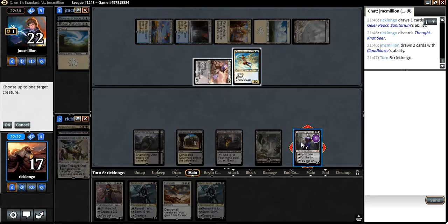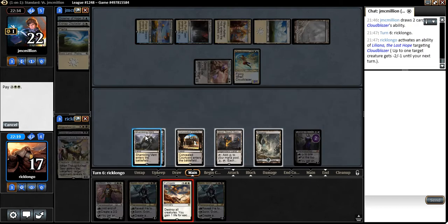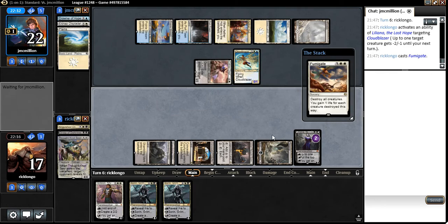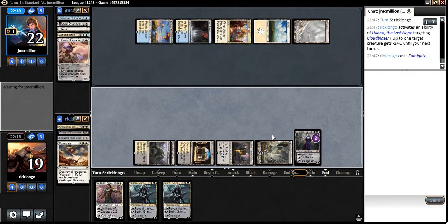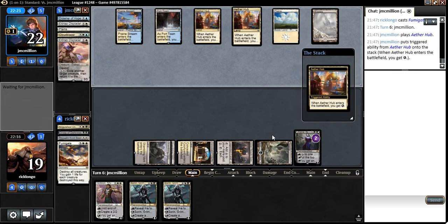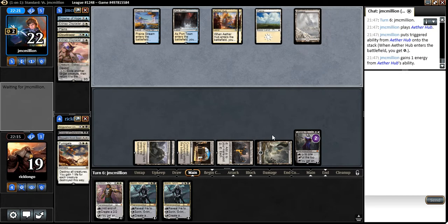Alright, now the Sorin. Let's play a Fumigate — one, two, three, four, five. So our Liliana is safe for the time being, and next turn we get to play either a Gideon or a Sorin. Either of those will be fine by me.